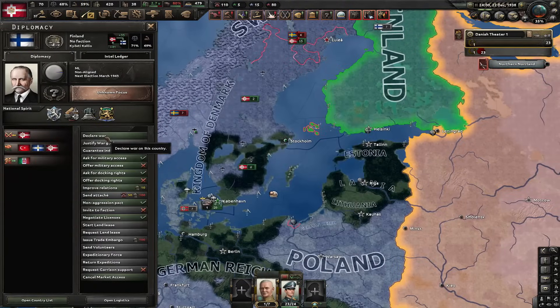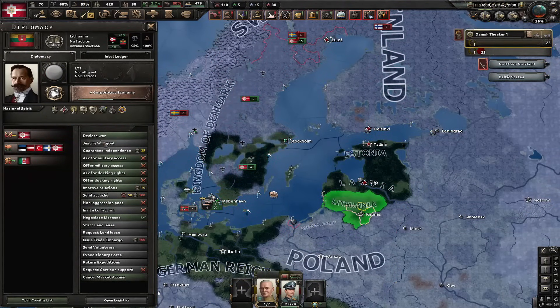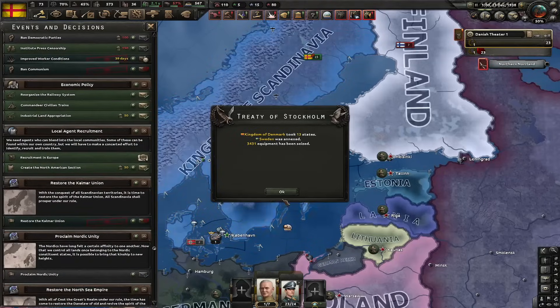Let's now attack everyone - I'm gonna attack Finland, Estonia, Latvia, Lithuania, and also Poland. Now Sweden caps. I'm gonna annex them and steal their navy. And now I can instantly restore the Kalmar Union. Next focus: reintegrate Iceland - I will need it to do the Nordic Unity.